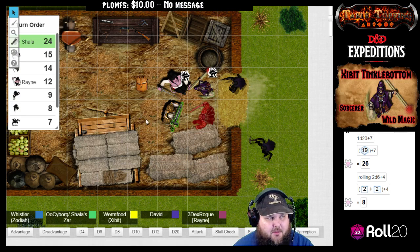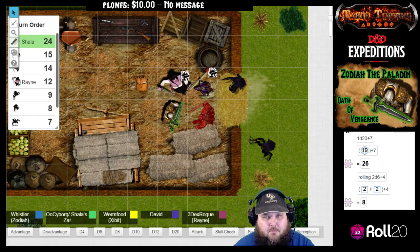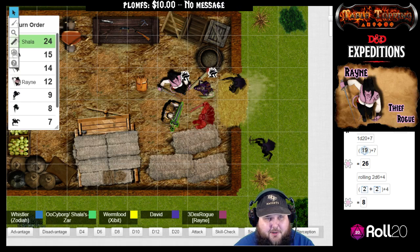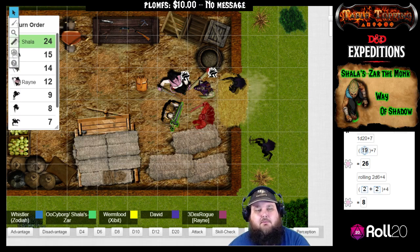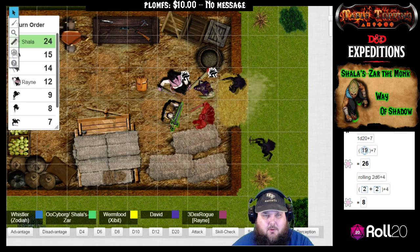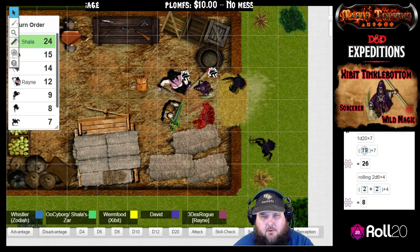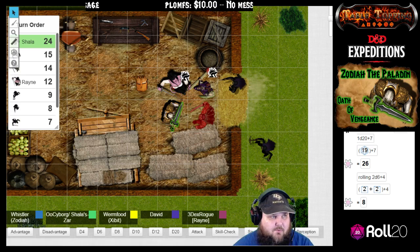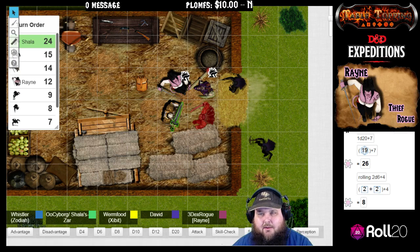You got lay on hands — you can use it as a bonus action. Lay on hands, if you want to. I think so, I'll use it then. Just make sure you guys know what your characters can do. Yeah, I was going to ask if that was a bonus action or not. Let's take a look at it. All right, so we go down to lay on hands, you click on it, and it says you have a pool of healing power as an action — no, so it takes an action. It is not a bonus action. Okay, so you cannot do it. That's it for you.